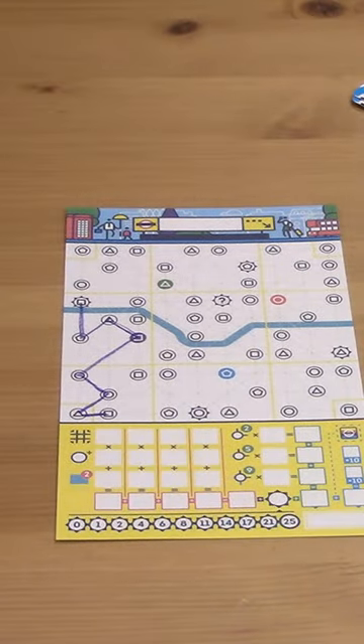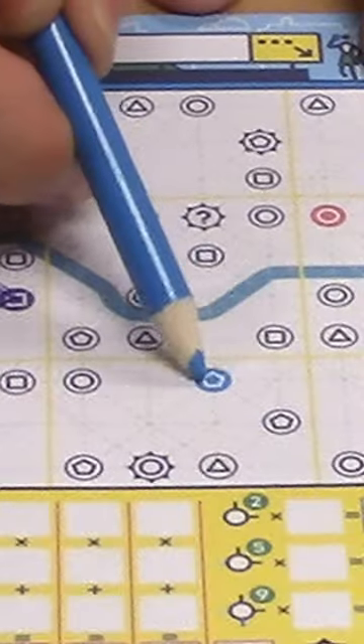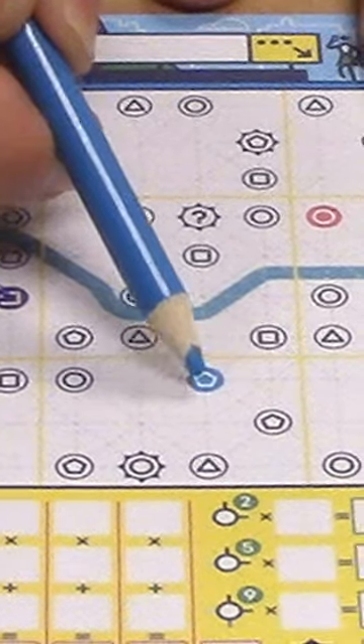When a round ends, that means it's time to pass our pencils to the left, take the new pencil we've got in hand, and then look at the new departure station for that color and start an entirely new line there.